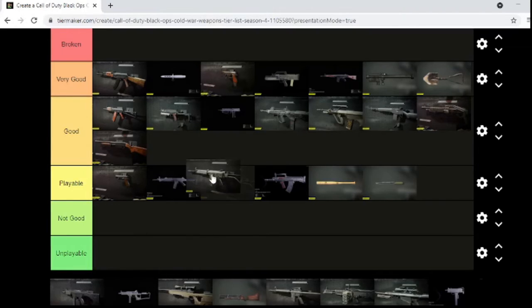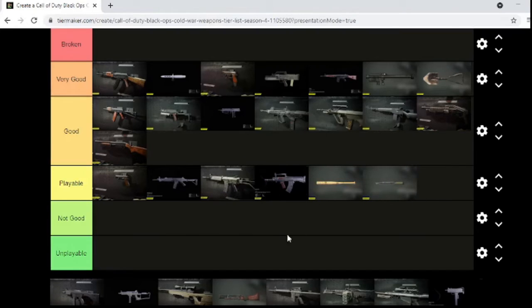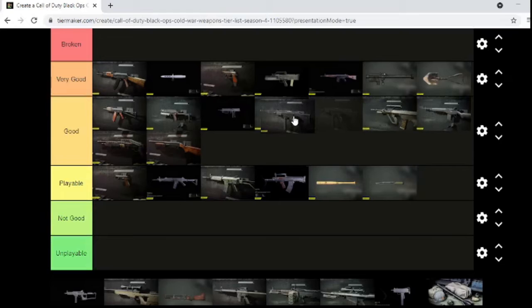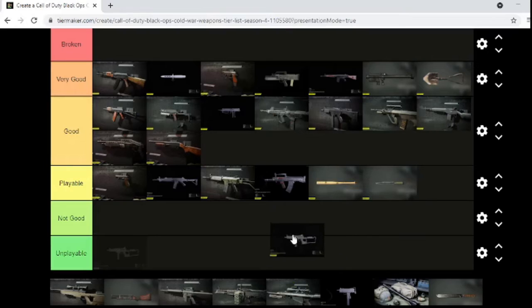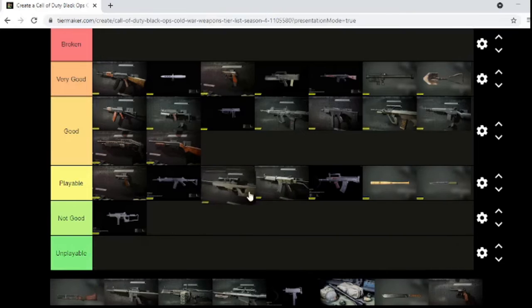Krig 6 — eh, it's okay. A lot of the assault rifles in this game are really generic. KSB is actually a solid gun — try it out. C10 — not good, not good from what I've played with. Sniper — it's playable.